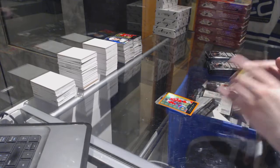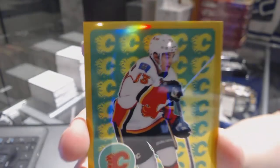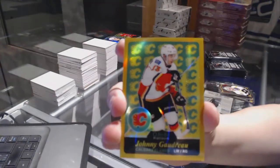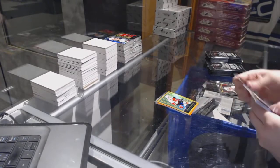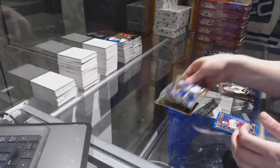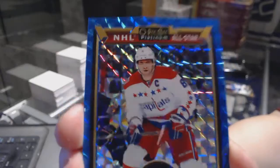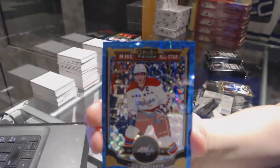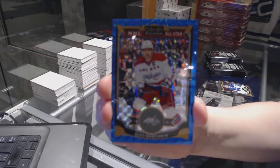We've got a Gold Rainbow numbered to 149 — Johnny Gaudreau! Colton Parekgo rookie for the Blues, and a Blue Cubes numbered to 75 of Alex Ovechkin. I love the Blue Cubes. I still want a Claude — I need a Giroux Blue Cube.